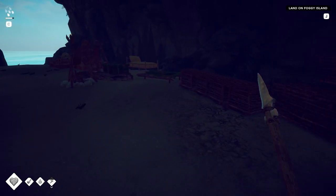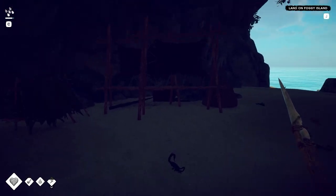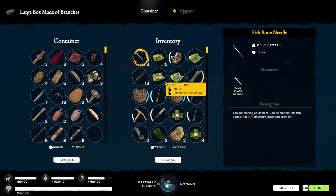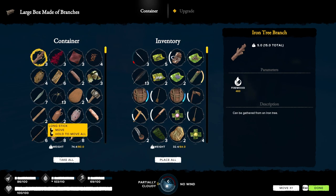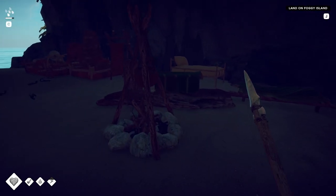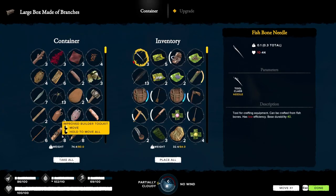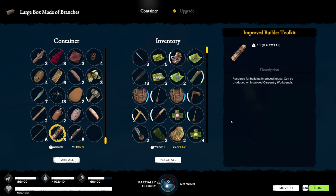I've got a moonshine still so I can make alcohol. Right now it's kind of just sitting all over the place - I don't have an actual house yet. I'm going to do that soon. I do have some improved builder toolkits from the iron tree branches we got last time, so I can actually start construction on a proper house now. I'm kind of glad I waited, because now we can do the improved houses with the improved builder toolkits.